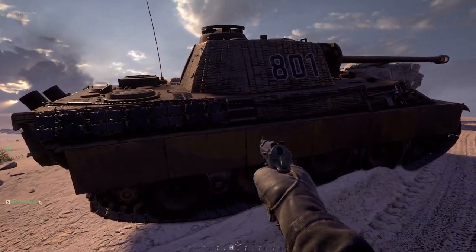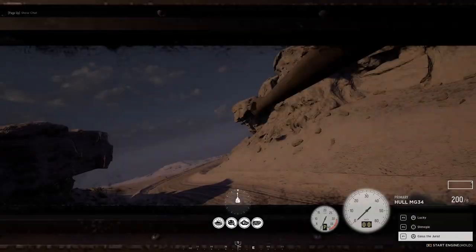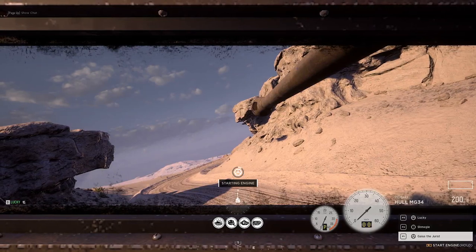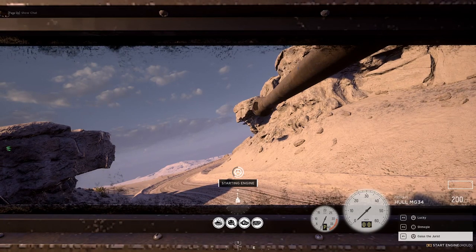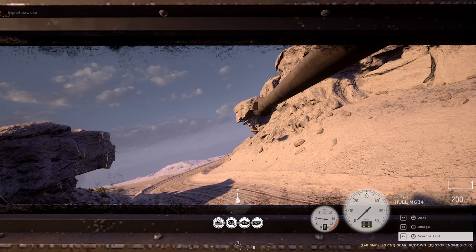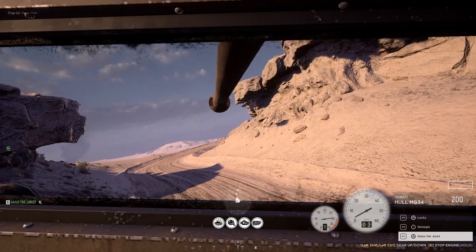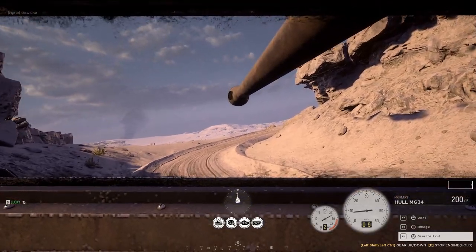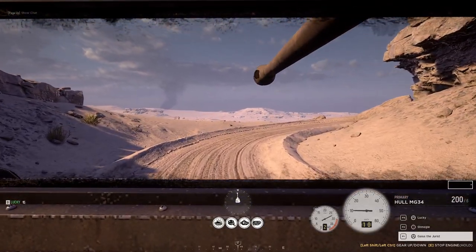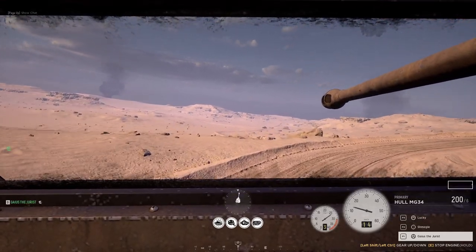That's a big looking tank — weird color. Tan Panther is kind of odd. I like the look of the other tank more to be honest. Panzer IV? Yeah, that's the one we were in. It's a bit boxy — kind of out of shape. Looks like an overweight helmet.